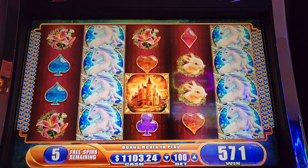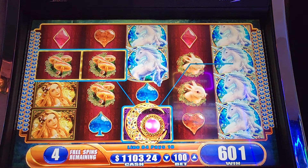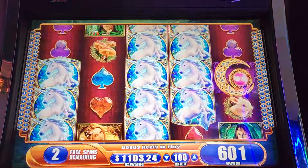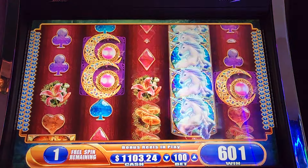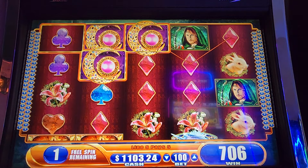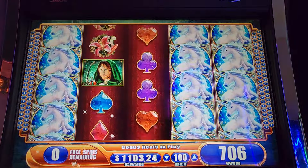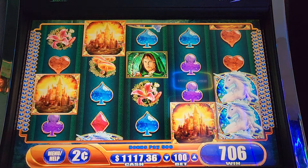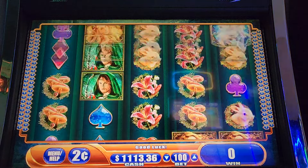Just need one good hit. Come right back, Unicorn. Is it gonna be enough? We need that last spin to be a good one. And it won't. Twice we almost had it. Alright, 14 bucks. Not the best. But it is two bonuses again on Unicorn now.